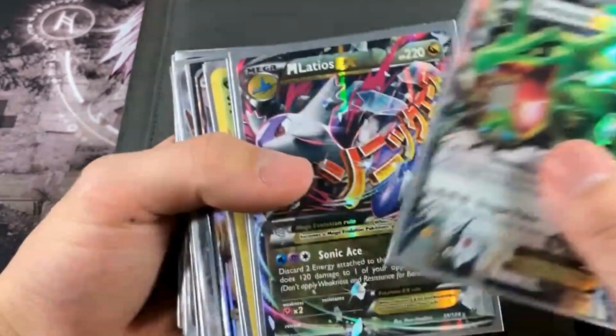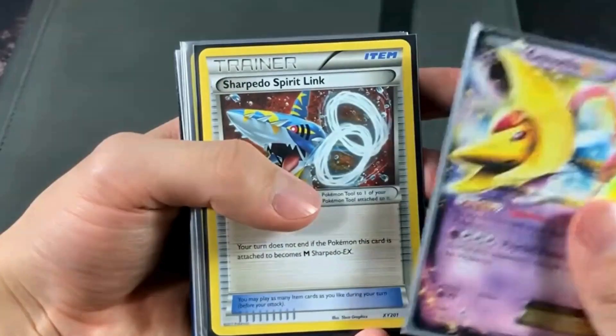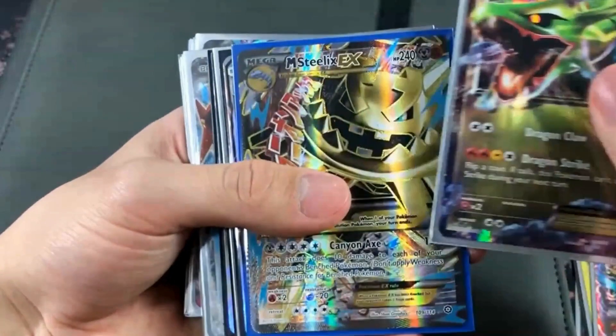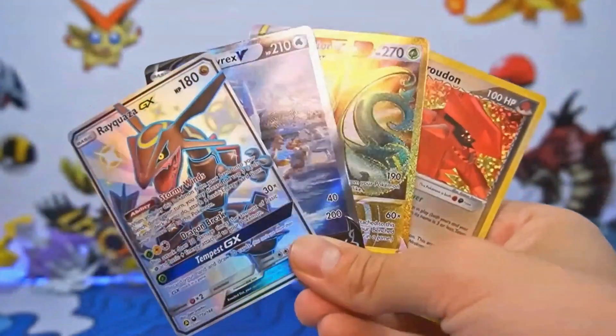Special rarity symbols — owning any of these cards is exciting, particularly when you can discern their rarity. But what about the ultra-rare cards? Standard rares pale in comparison to these gems, first introduced in 2003 with the EX Ruby and Sapphire series. Special cards receive distinct names and symbols, simplifying identification.